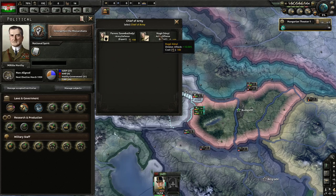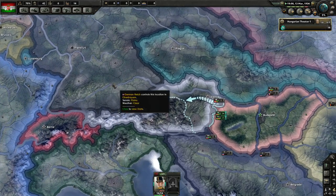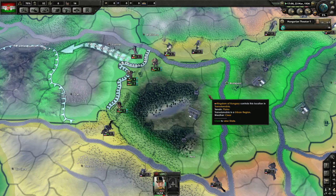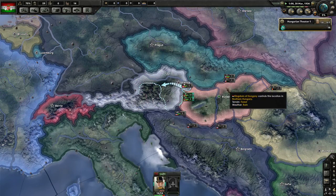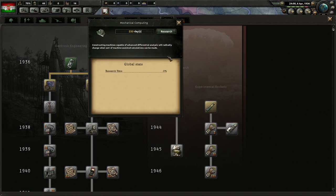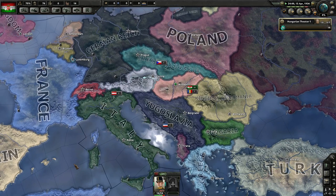We have an extra 10% from experts. The Kingdom of Hungary controls three little states, and so does Austria. Manpower has disappeared again. We'll keep going through research time reductions — Electronic and Mechanical Engineering next. The German Reich is at 5% world tension for the Rhineland; they're obviously preparing for war.